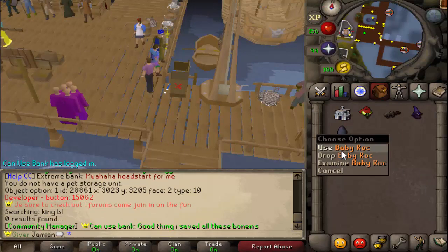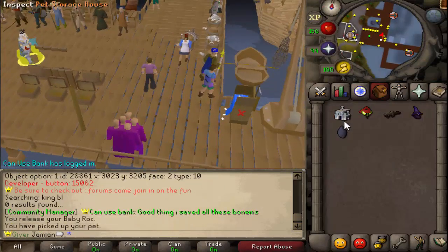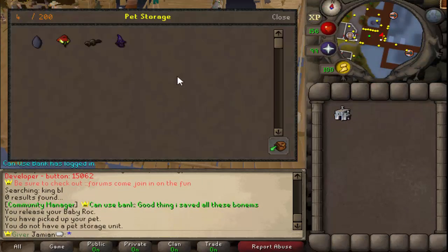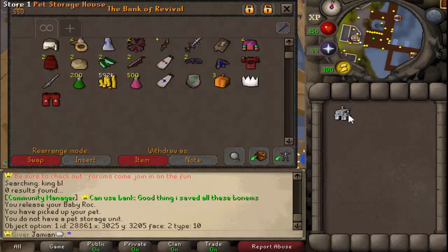All right, so we got a few pets here. Baby Rock - you can see it is a normal pet. So it's pretty much just like a bank store system. Put it in your bank, and there you go. They will save right there if we open it back up.